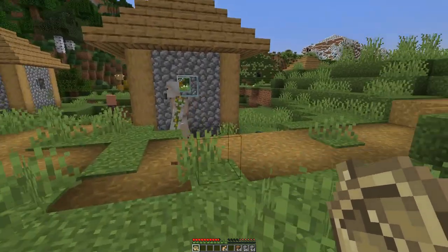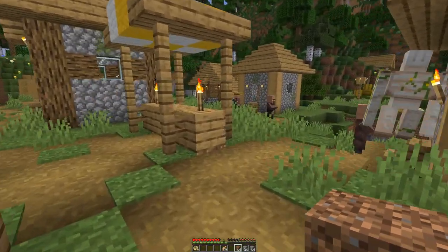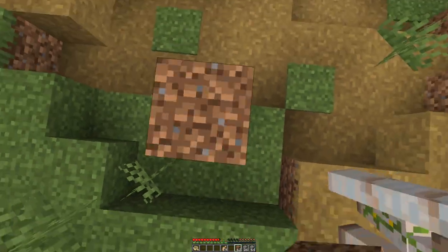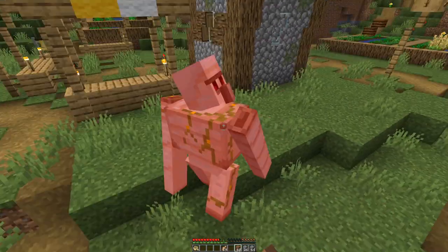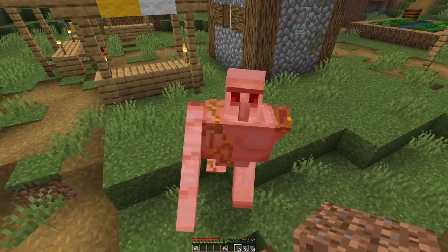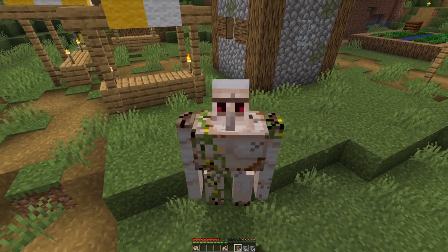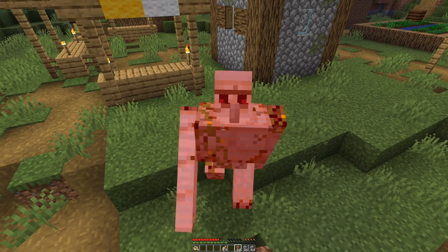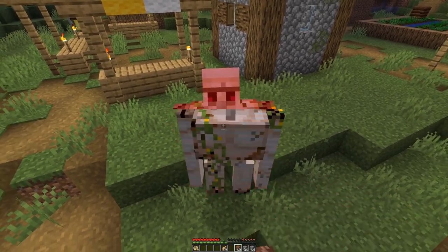We have a bed so let's set the spawn here and see what we can get. Ooh, nice — a cat and an iron golem! So if I do this I think he cannot reach us, but it will take a while for him to die. It gets cracked up a bit, but once we get a bit more iron, a sword or an axe might be useful, as well as a shield.